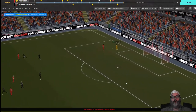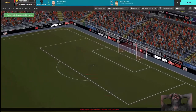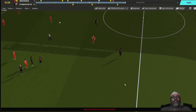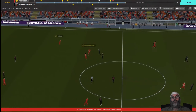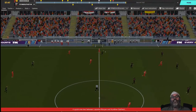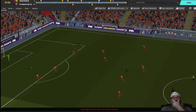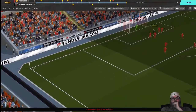Arturo goes deep — pounce on it! Oh my god, he missed the open netter! Drabon must be his best friend in real life because he just didn't want to make him look bad. He was around him, just had to make one touch and he would have had an empty netter — he had all day to make that play. How did he miss that?!